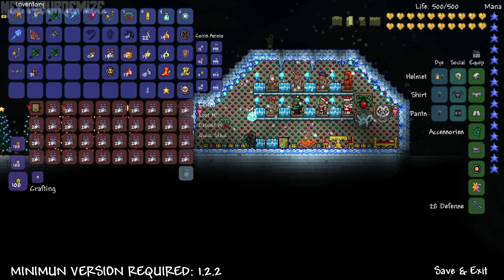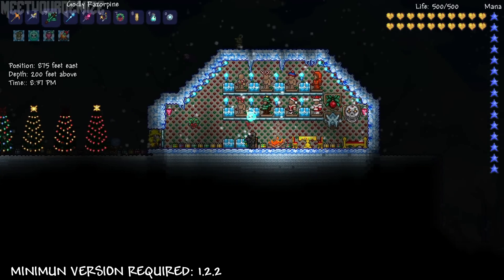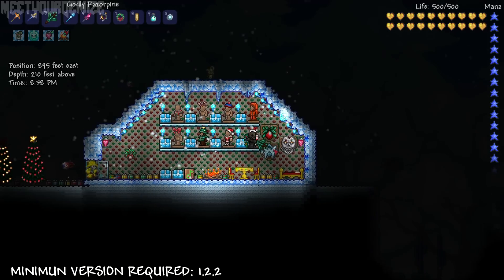In the next chest over you will find the music box that is playing the new frost moon soundtrack, so you can take it over to your own home. There's also more than enough naughty present summoner items so you can farm the frost moon yourself for all the precious loot.